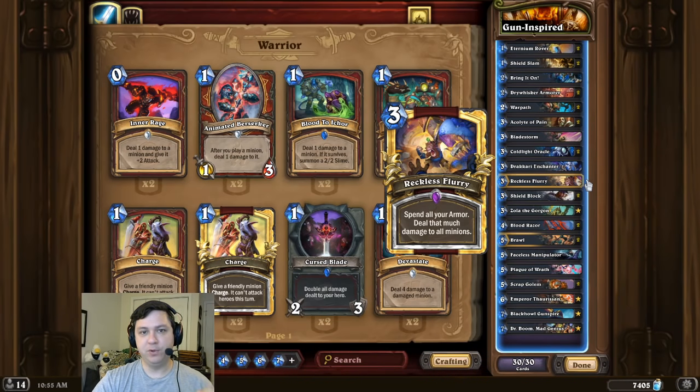One thing to definitely be aware of for this combo: when we go for the Reckless Flurry board clear, we have to make sure that it clears the entire board. We have to be extra careful that the opponent doesn't have any deathrattle minions that summon minions, any reborn minions, or any divine shield minions — otherwise this combo simply won't work. Best of luck, and thanks so much for watching.